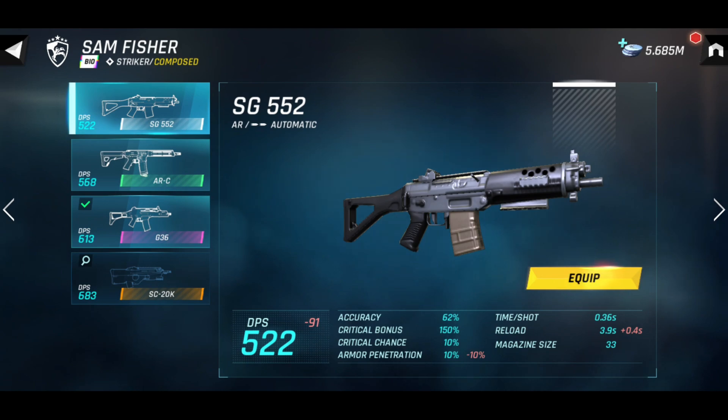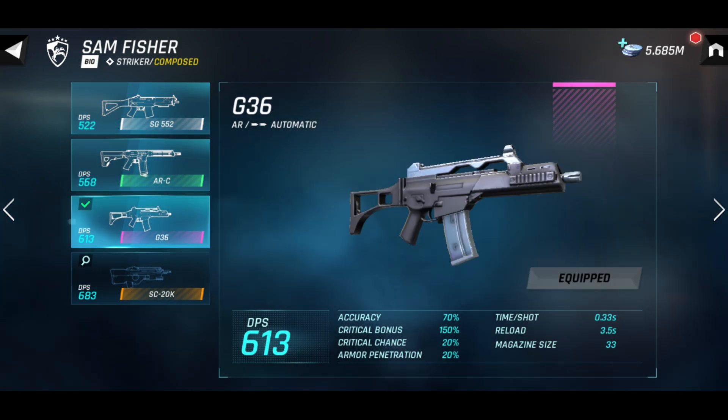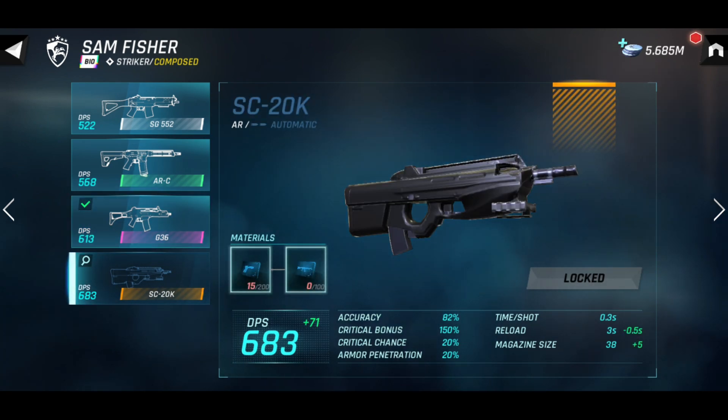Sam Fisher uses an assault rifle and will start with a common SG552. You'll then be able to upgrade this to a rare ARC and then to an epic G36. Once you have grinded enough to unlock the legendary weapon, you can equip Sam Fisher with the legendary SC20K.